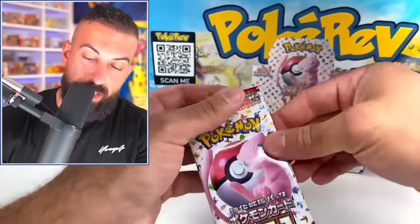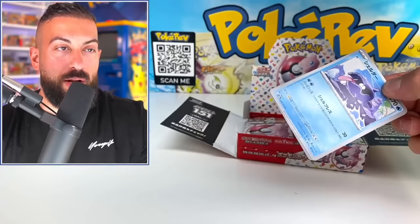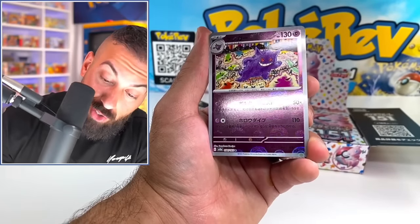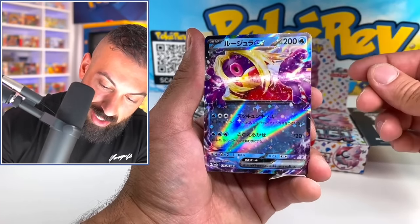Nidoqueen. I really want to see if we get a secret art rare in this box. Every single secret art rare in this set — I think there's like eight or something — they're all insane. Jigglypuff. I'll take any secret art rare. The reverse Gengar — that's sick. Jynx, Jynx EX. Slightly creepy. Butterfree.